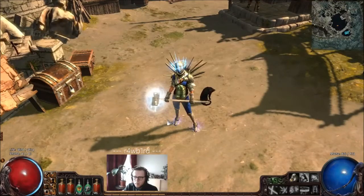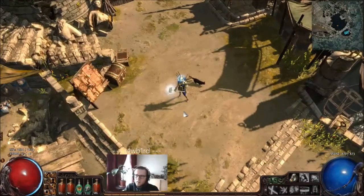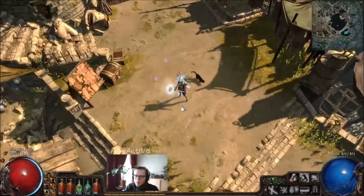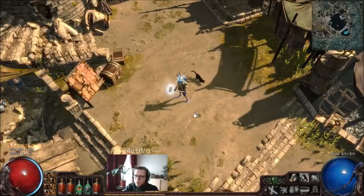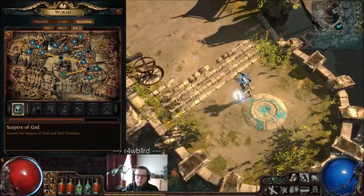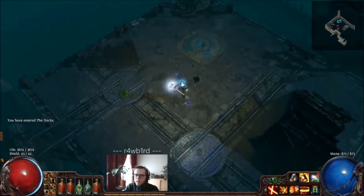Low budget, of course, doesn't mean no budget — this is not a self-found character. I've been trading for some gear, and it's both necessary and fun to acquire stuff that makes this character extra powerful. I'm not using any uniques; this is just standard rare equipment. The passive tree, which I'll talk about a bit later, is pretty straightforward with a high defensive spec, which helps you stay alive in a hardcore league.